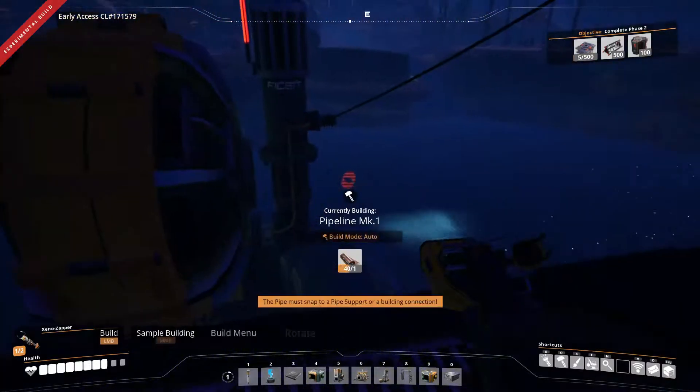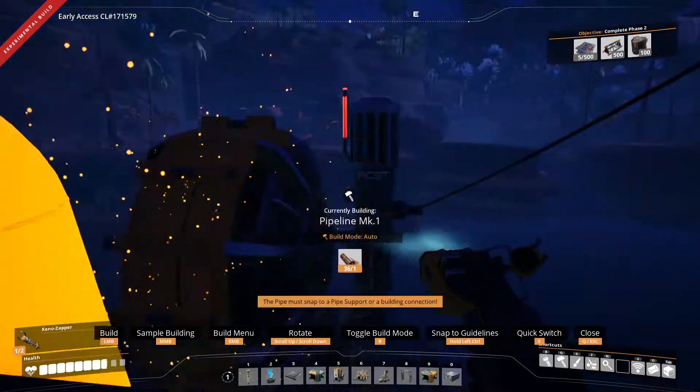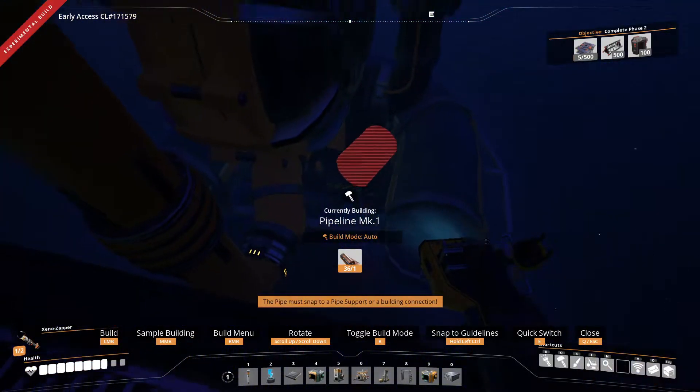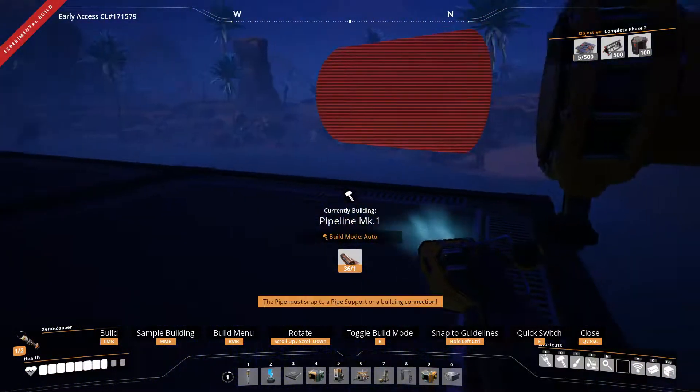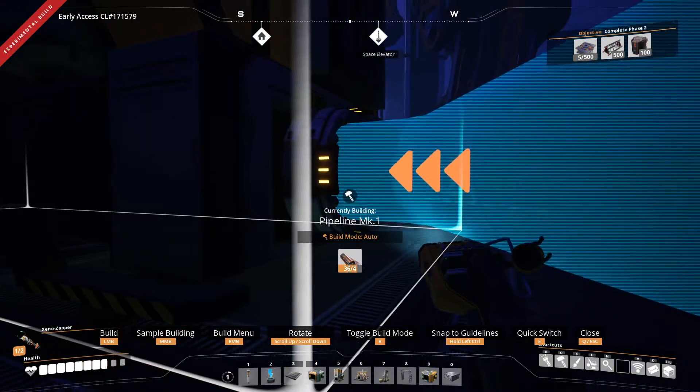Back when I first played this, the coal generators — there's no way they were this big, I don't believe they were anywhere near that big. All right, pipes. I think we need to make a support. Where is this going to come up at? It's going to come up here — can you line that up somehow? And then grab the pipe — look at that, they do snap. I don't know if we need a pump because I don't know if this is higher than 20 meters.